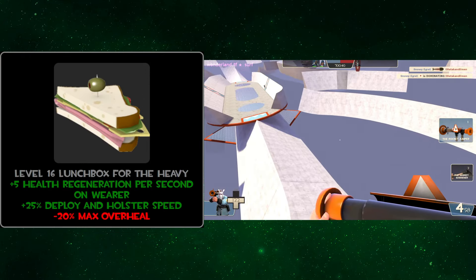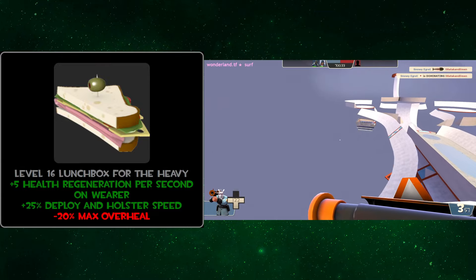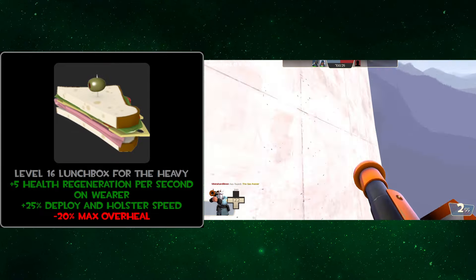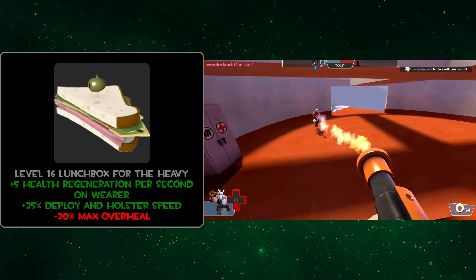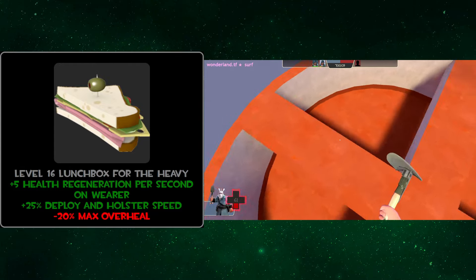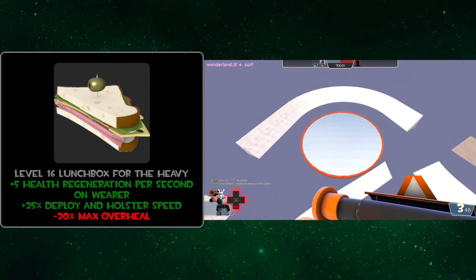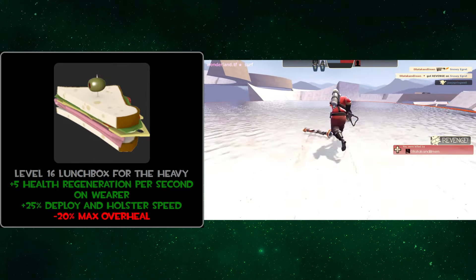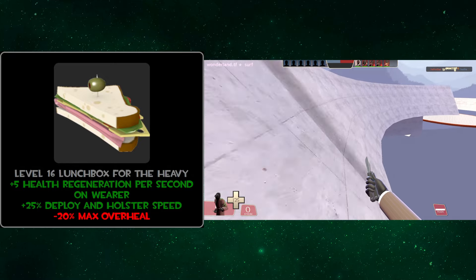Here's a heavy lunchbox. This gives you plus 5% health regen per second on wear and extra deploy and holster speed with the penalty of less max overheal. The issue is that it doesn't show you what eating it does. If you're implementing heavy lunchbox functionality, showing what eating it does should be priority number one — that's the main function. The 5 health per second regen is on wear, so for all I know eating it does nothing. I'm going to skip this one — there's not enough information to put it in a tier, although I like that lunchboxes can generate.